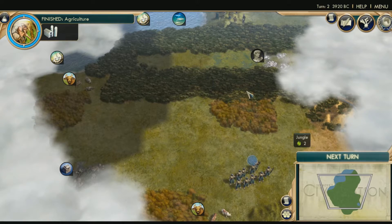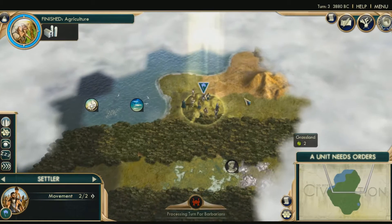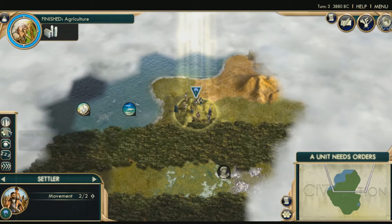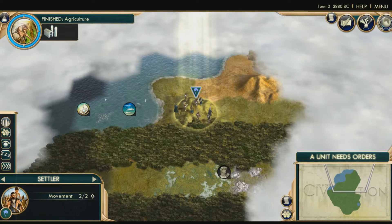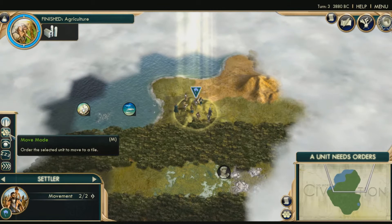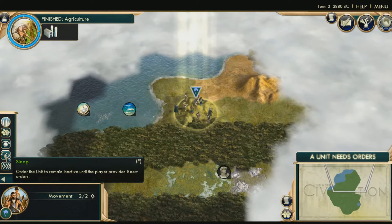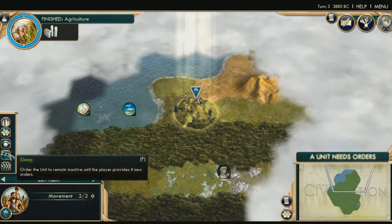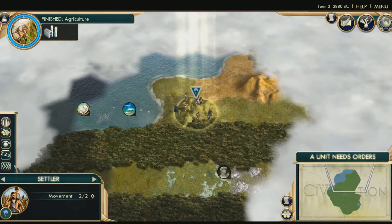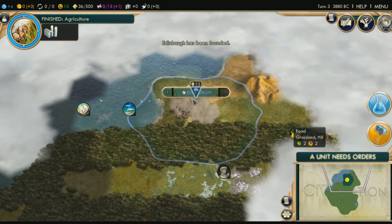I need to set up a city because we wasted too much time messing around. What settlers can do is they can found a city, they can move around, they can do nothing, they can sleep — which is kind of like staying alert — and they can delete. That little X deletes them. So what we're going to do is found a city, and it's going to create this little area with your city in the middle.